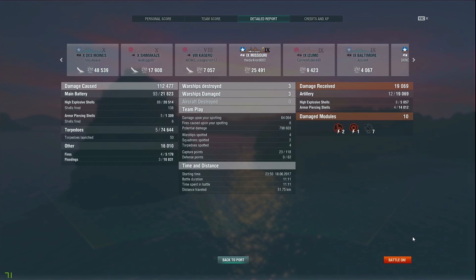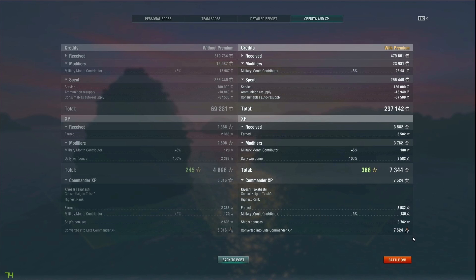Pretty short game — only 11 minutes and 11 seconds. Credits and XP-wise, not the best, but 200k credits at tier 10 I'll take every single time, plus some solid commander XP. I hope you guys enjoyed this Shimakaze replay. Let me know in the comments what you think of the build and what builds you're trying — I'm still open to suggestions. If you liked the video, leave a like, and if you have a ship request, drop it in the comments below. I'll see you guys in the next video on Wednesday.